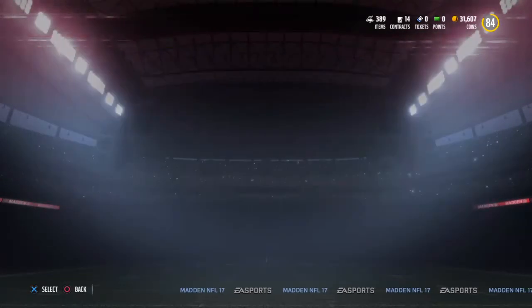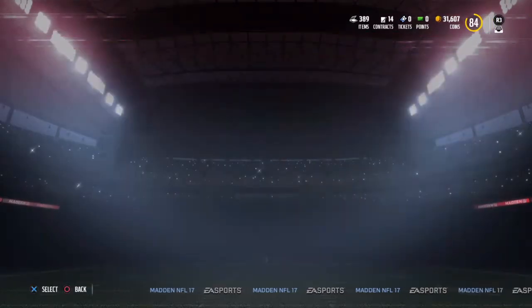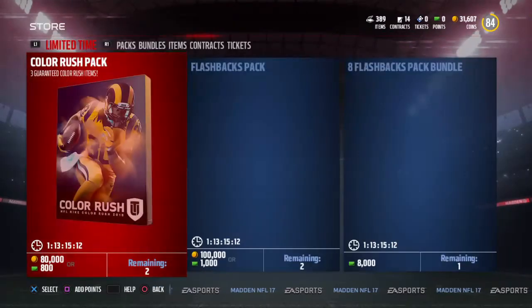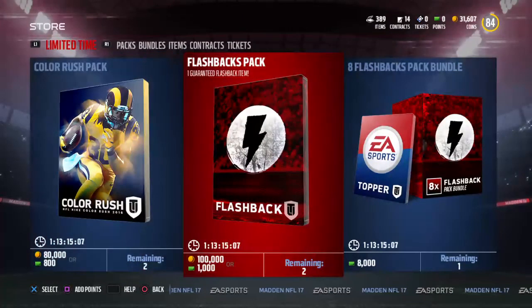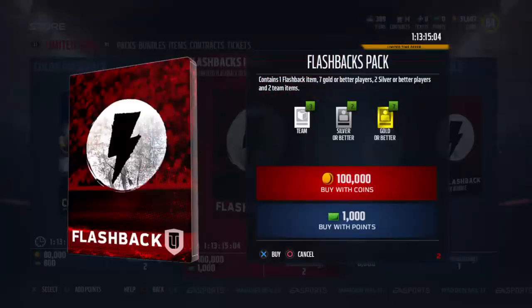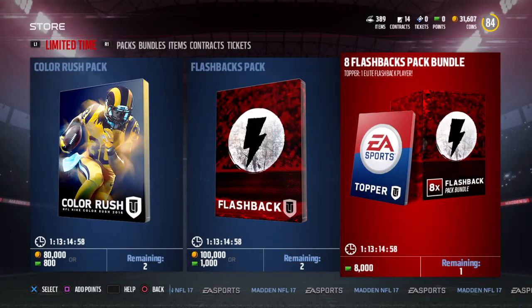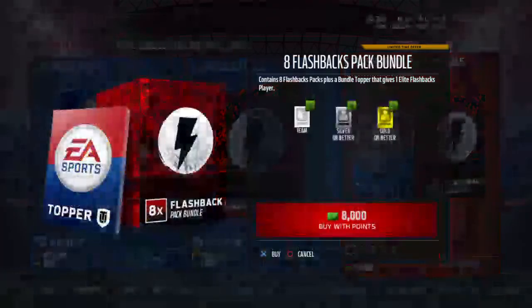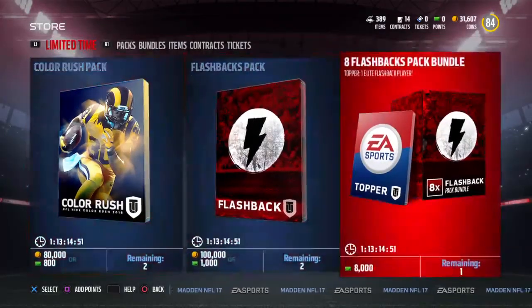There are also flashback packs out, we can go check those out right now. Also still color rush packs — still got another day. 100,000 coins, 7 golds or better, 2 silvers or better, 3 team items, and also a bundle elite flashback player. Maybe I should go out tomorrow and buy some PSN — might do that for you guys.